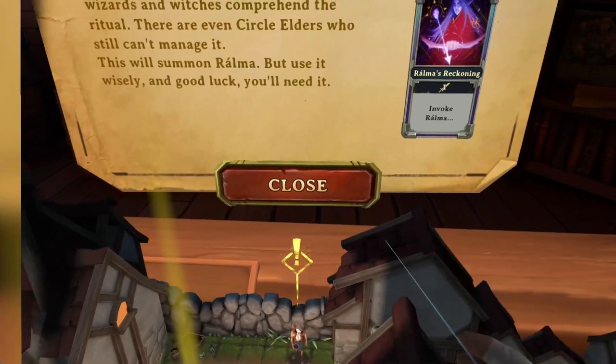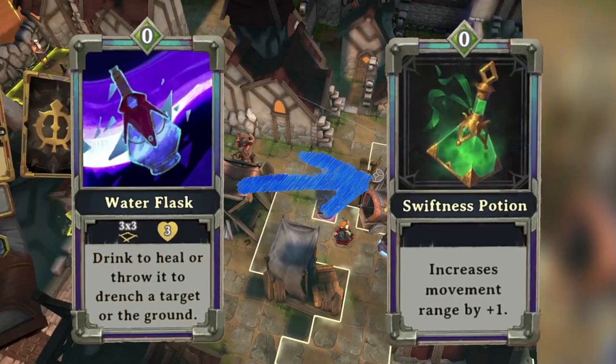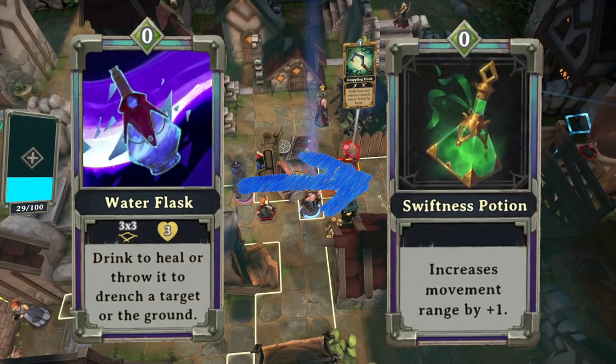You've seen a couple of the trades while I've been jabbering. Let's look at all of them now. First up: Water Flask for a Swiftness Potion. Definite deal. If you don't need it for something else, grab it. That Swiftness Potion will help you out immediately.